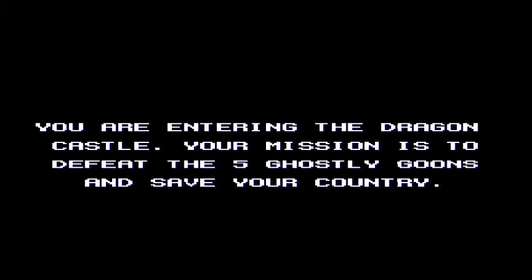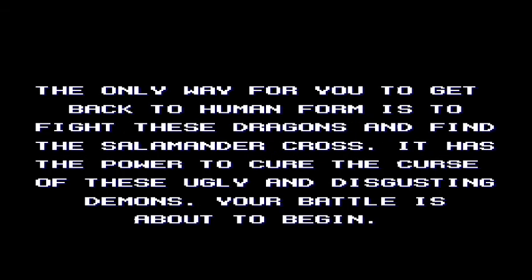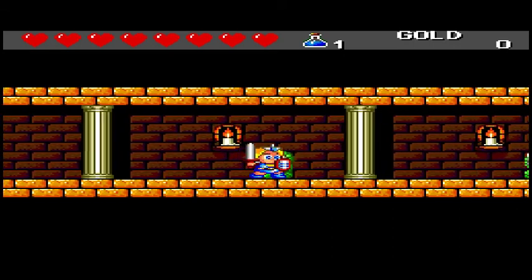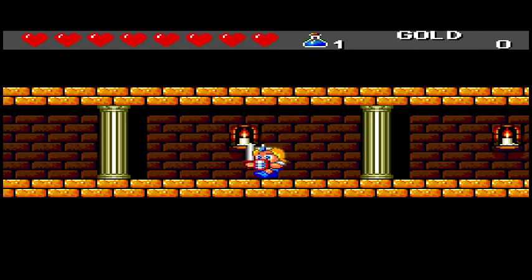This is about the only dialogue you're really going to get in the game for a good majority. I'll probably give out hints throughout the game to help you guys if you want to play this. So like with Adventure Island, there are one-hit deaths. You do have a down attack, just like Yeez. You have a jump attack, and then you have a normal attack.